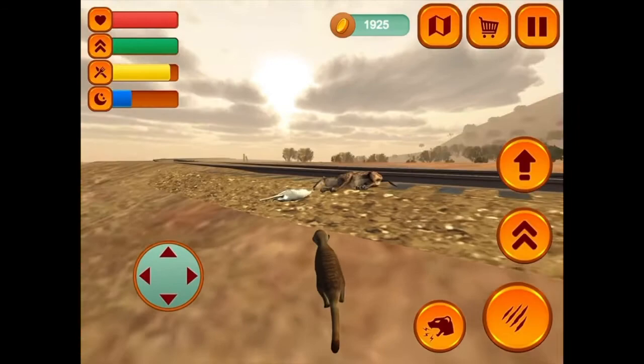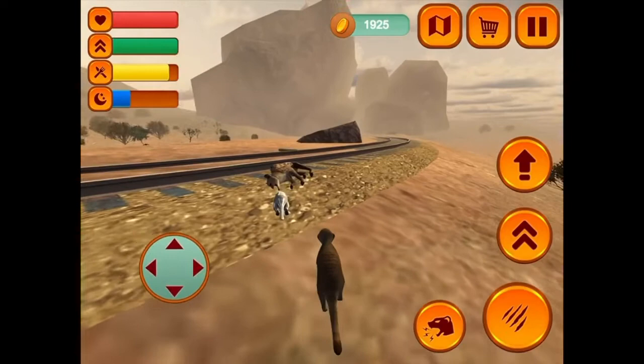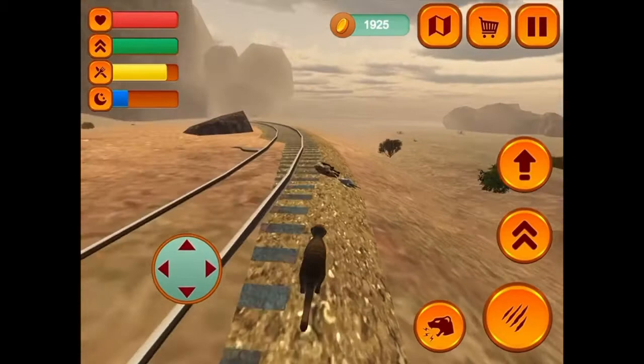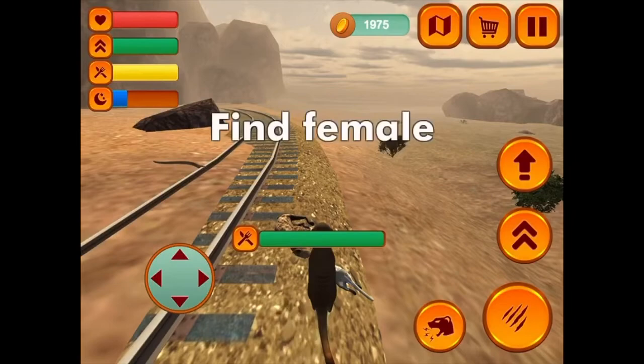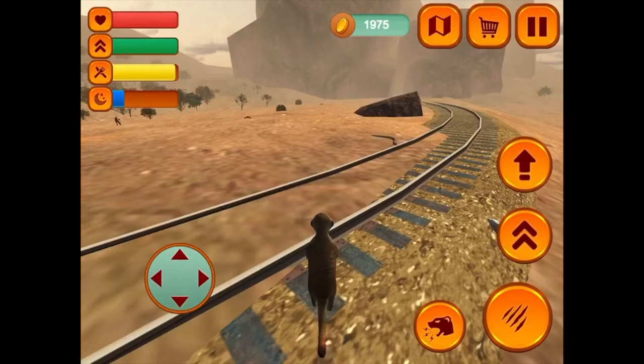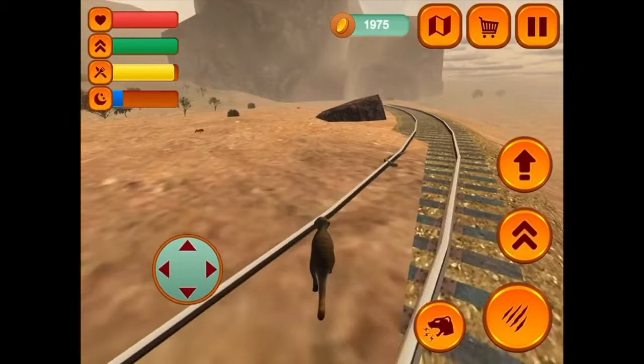What do you mean my kids died? I helped them! My child! That was also wildly inaccurate — meerkats would not take on a hyena, because a hyena can basically kill them in one bite. That would not happen.